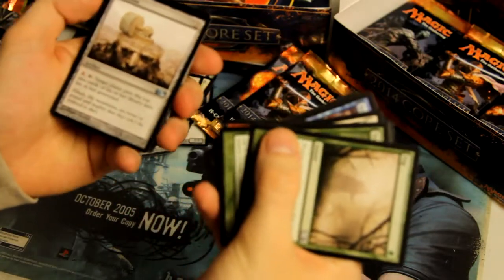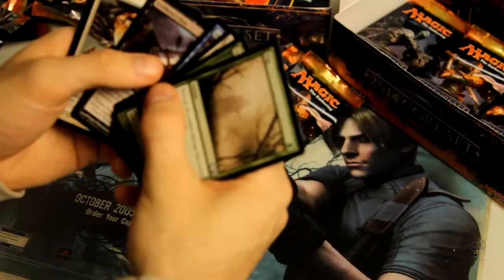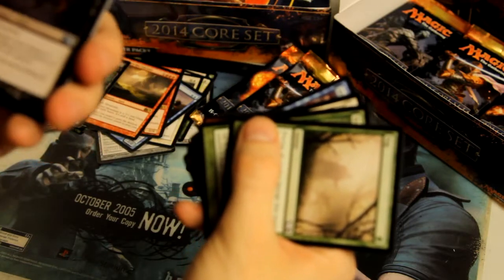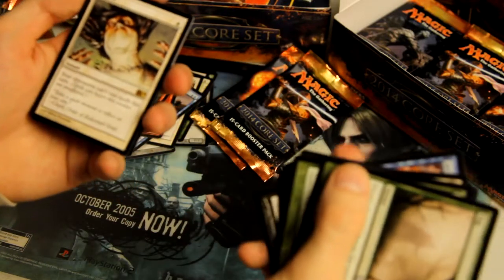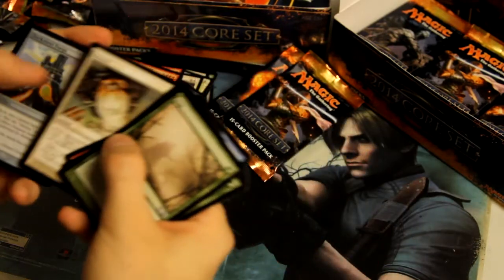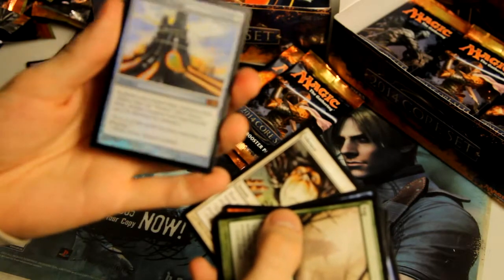Next pack: Millstone as first uncommon, Banisher Priest, and Artificer's Hex — and Silence for the rare. And wow, actually a Mythic! That's a holographic Darksteel Forge right there.